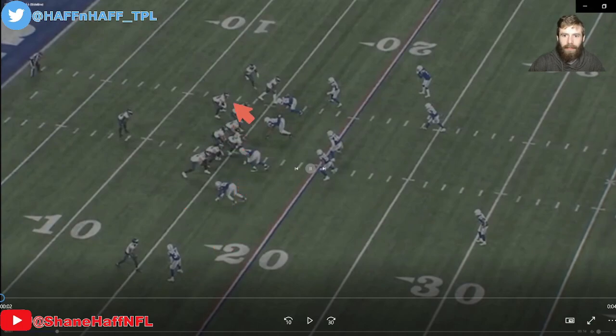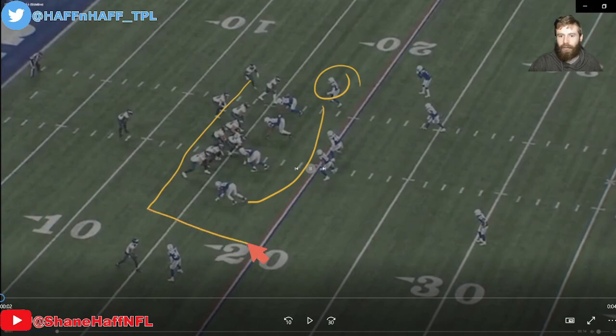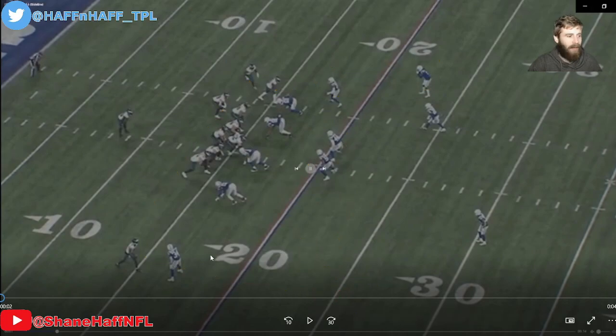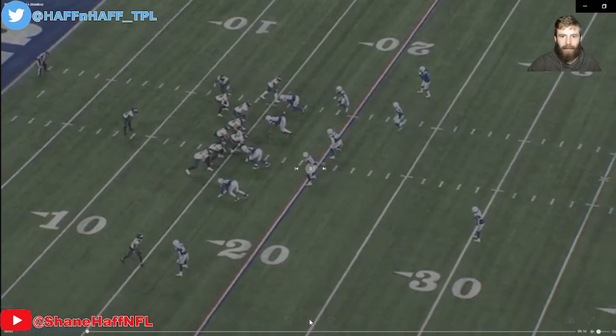Early in the game, the Eagles are going to send a man in motion. This motion is going to reveal man coverage — we're going to see this defender follow him across the formation, which tells us it's probably man coverage. Off of this, they run two vertical routes to clear out. AJ Brown from the reduced split, with the man leveraged way outside, Hurts just hits AJ Brown on this crossing route. It's on time, in rhythm, and picks up a big first down.